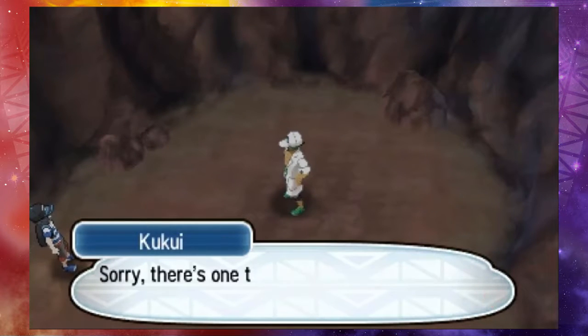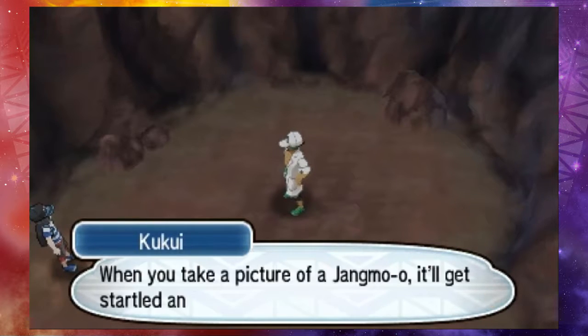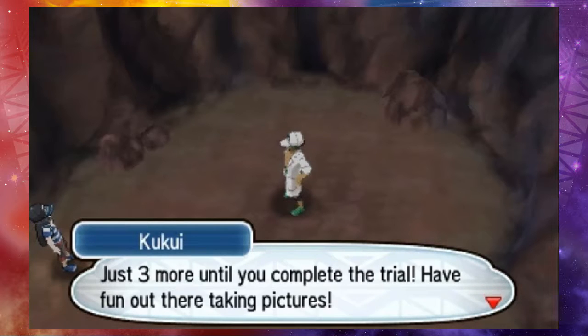You successfully photographed one. Pokemon will attack you once you take a picture of them — they don't seem to like you taking pictures or something. They're dragon types, though — they can be tough, scary opponents. If you've got your Greninja and my Pikachu with you, you ought to be fine. Just three more until you complete the trial — have fun out there taking pictures.